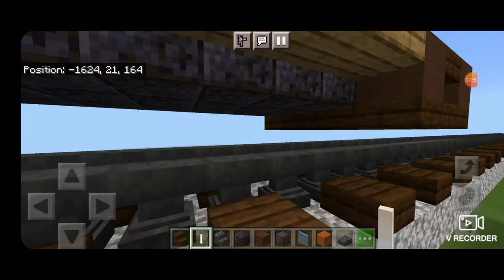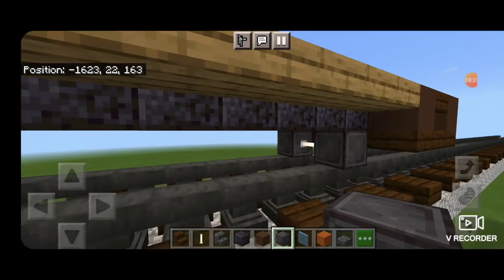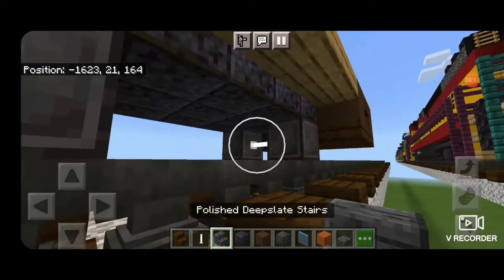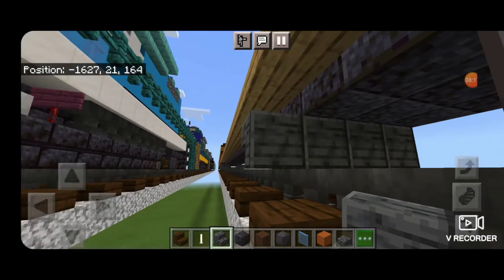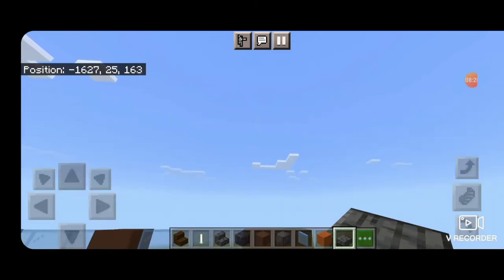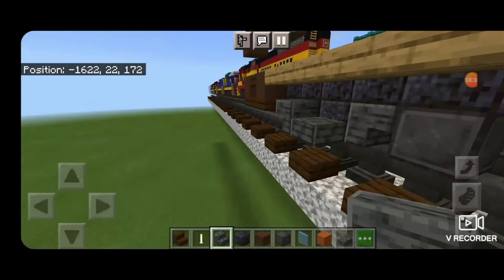We're going to do our trucks on this end: right in front of where these slabs are, get a block of netherite on each rail with an end rod axle, then leave a three block gap of space and another set of netherite wheels with an end rod axle. Against these wheels put polished deep slate stairs upside down facing this way coming five across, and facing the other way against these wheels put three polished blackstone in the middle, a chiseled deep slate slab in the middle on bottom, and complete the other side with a slab, an upside down stair, and an upside down stair.